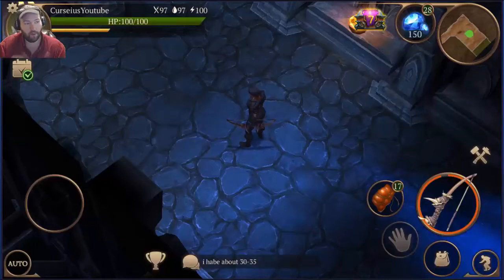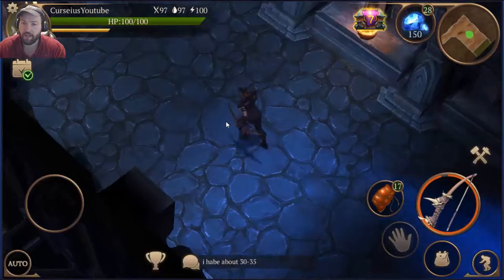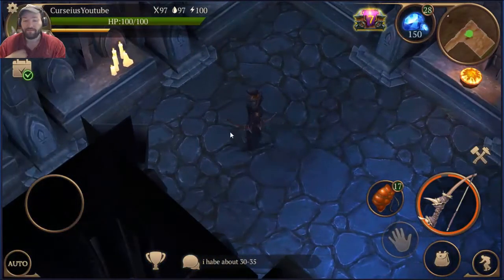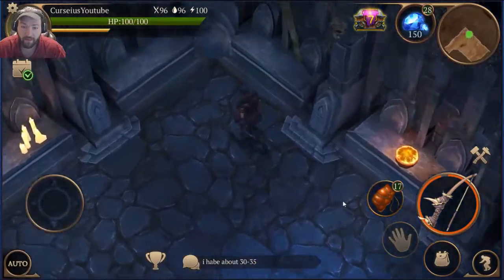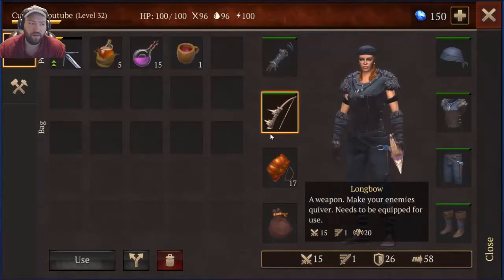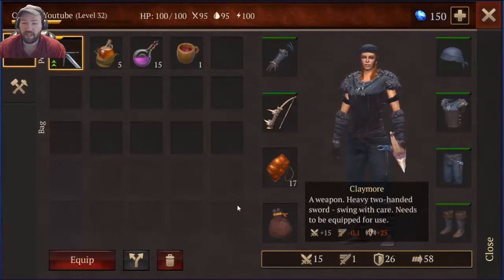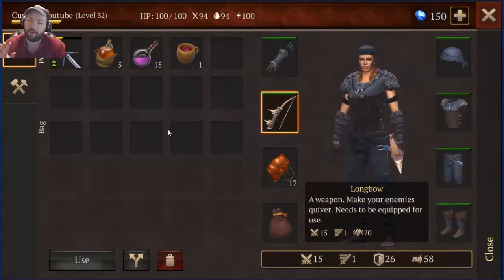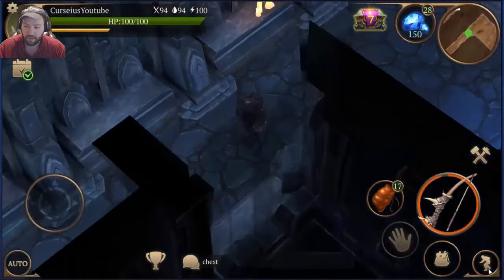Hey everybody, Curseus here with some more Stormfall Saga of Survival. Today I'm going to take you guys through how I perform a Catacombs Run. What I believe you need is at least a weapon of about 15 or better — I don't believe a slingshot will do for efficiency's sake. One emergency good weapon, which I have, but I don't think I'll need it. And a decent set of armor — either padded or leather. I just choose leather because I have the stuff to craft it.